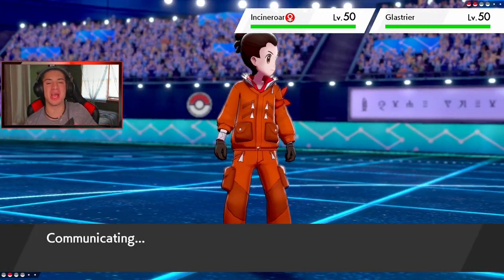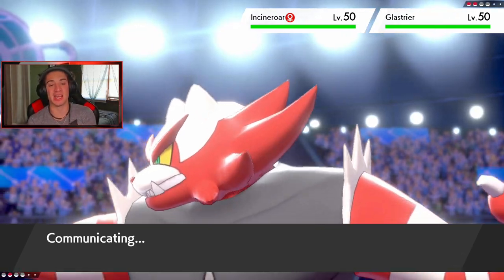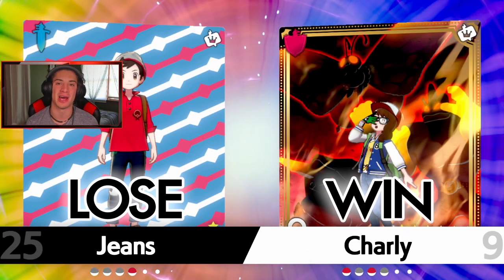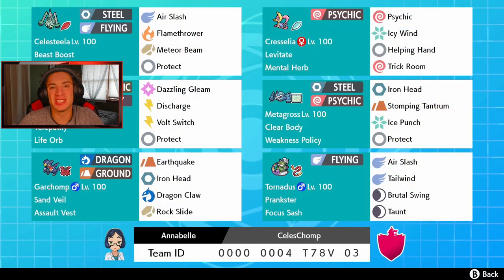Awesome battle for the third one — it could have gone either way. Let me know in the comments: if I hit that Meteor Beam, do you think I win that third battle? This has been one of the better teams I've played since the Crown Tundra released. Joe, thank you so much for dropping it. The Celesteela and Cresselia combo rocks out, the Tapu Koko and Garchomp combo is amazing, Metagross is great, and Tornadus can be used in so many ways. That's going to be it for today's video — smash that like button and click that subscribe button. See you on the next one!